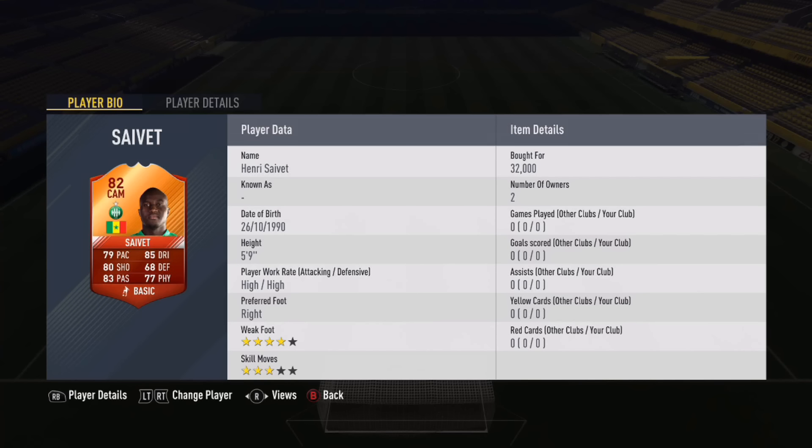What is going on guys, it's Tom with Game and HD here and welcome to the Henry Saivet International Man of the Match Play Review — the 82-rated Senegalese midfielder who plays for Saint-Étienne in Ligue 1. He has a 4-star weak foot, 3-star skill moves, high/high work rates, is right-footed, and he cost me 32,000 coins.